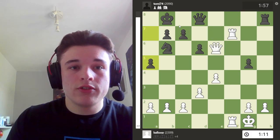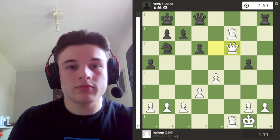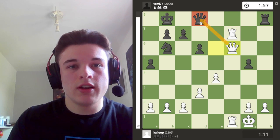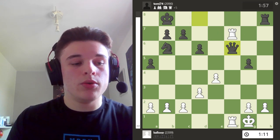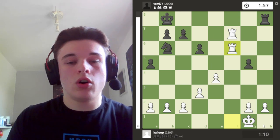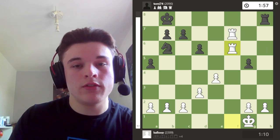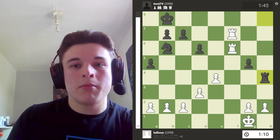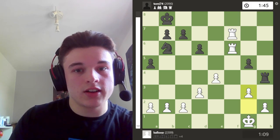So my opponent plays a5 to give his king an escape square, which is logical. I go queen f6, attacking the queen and the rook, and threatening rook to f8. He's kind of forced to take me. I take with the rook on the first rank so that I maintain pressure on the seventh rank with the other rook. My opponent goes rook h4, trying to get his rook into the game and avoid a trade of rooks on the back rank.